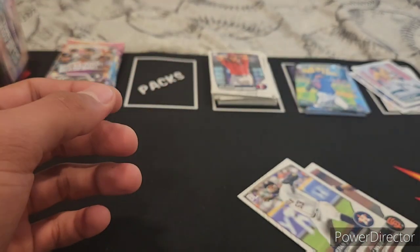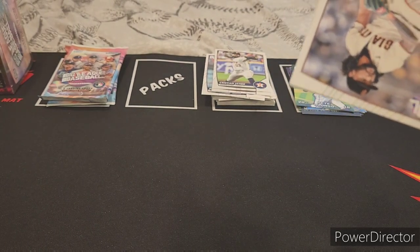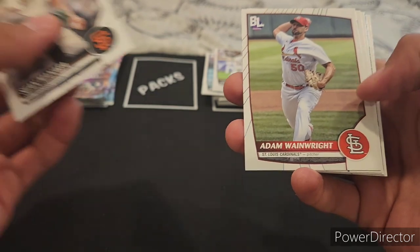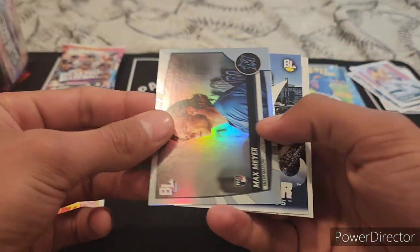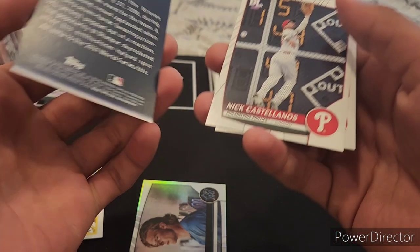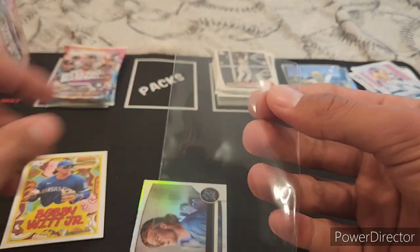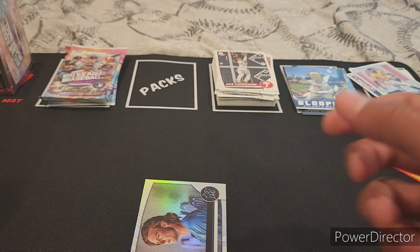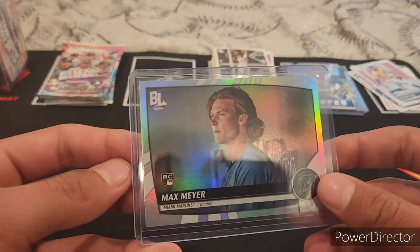Left box is definitely setting the bar high. If we get a gold foil those are the legendary ones — I think those are hall of famers. Sean Manaea, Adam Wainwright, Brandon Lowe, Bobby Witt Jr. — these cards are sick. Max Meyer — that's not bad actually. And some mascot cards. We got a Bobby Witt Jr. and Max Meyer, the third overall pick in the 2020 draft. He's a top pick now in the MLB.